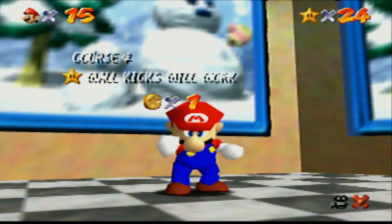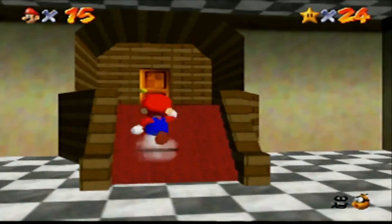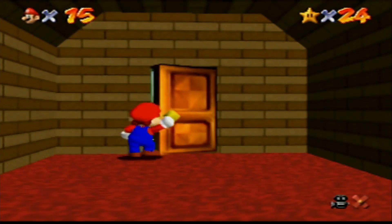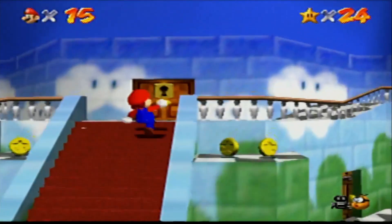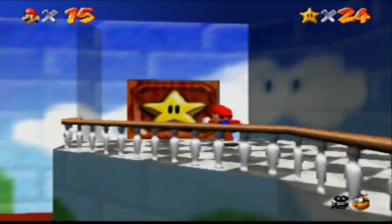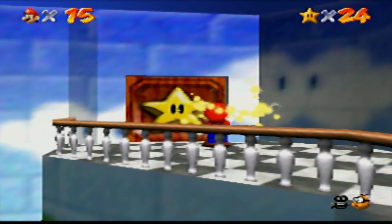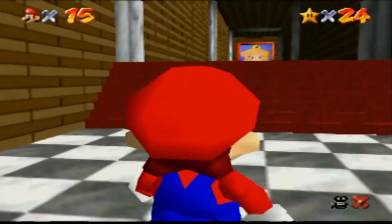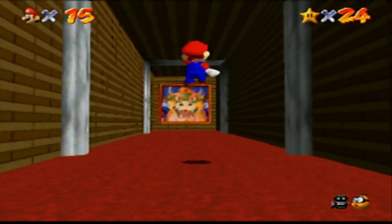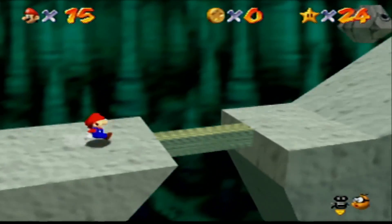Since we still have a decent amount of time left, let's go to Bowser. This is a good time — it's not really worth starting up another level. There's Jolly Roger Bay, the ship level, but that's going to take a while. Plus there's a secret castle level where we have to get eight red coins. I'd rather just go up against Bowser. It shouldn't take that long, and I don't care if the video is a little longer — it just makes sense.